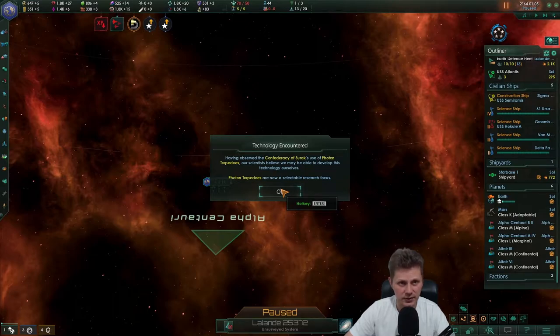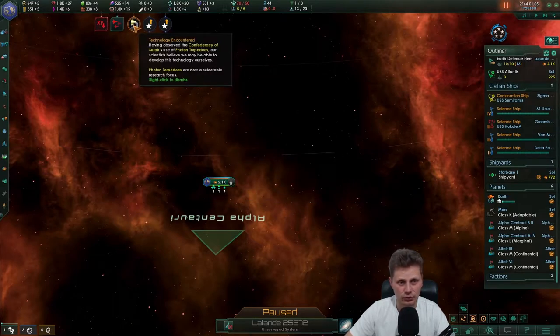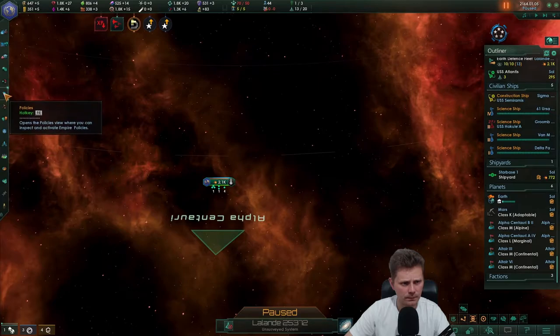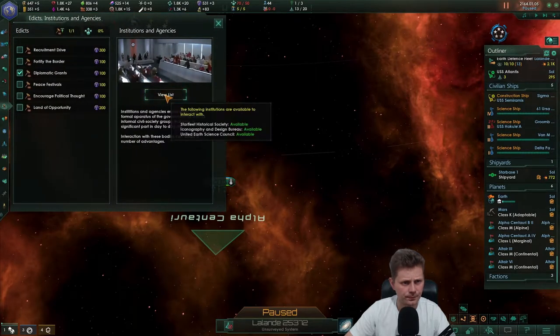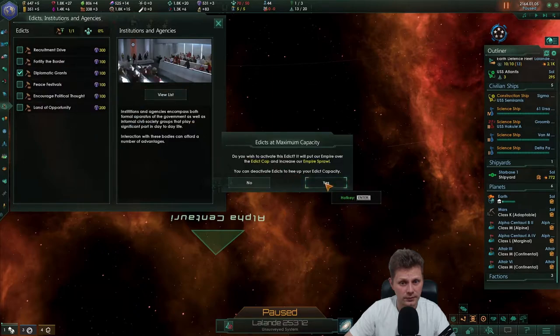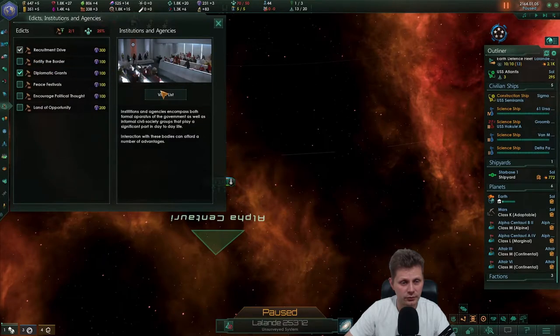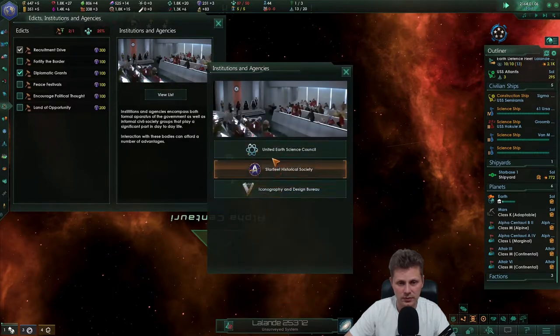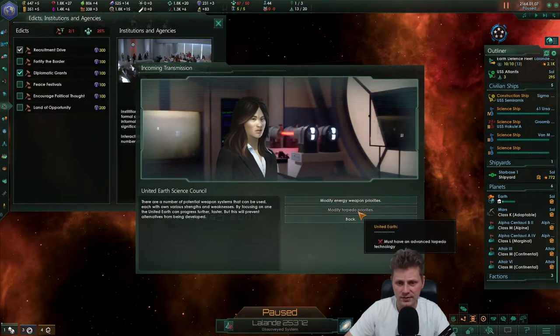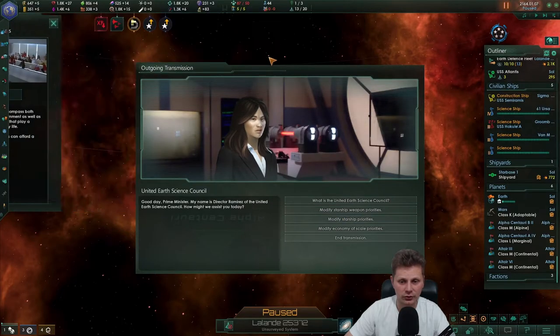Our scientists believe we must be able to develop this technology for ourselves. It's expensive though, I'm going to take this. I might have to turn off diplomatic grant but we'll see if it happens. Weapon priorities - must have an advanced torpedo. We can't even do that, that's a bit of a shame, we don't have advanced torpedoes at all.